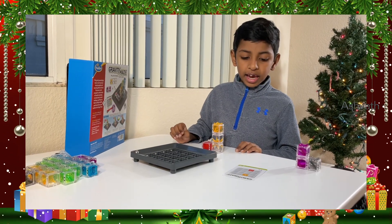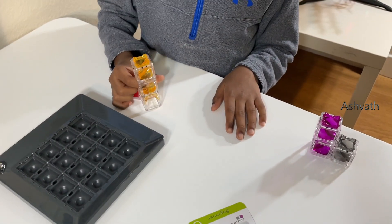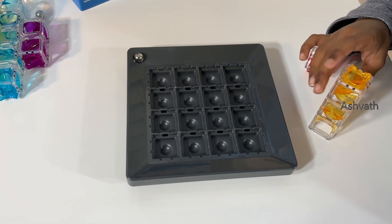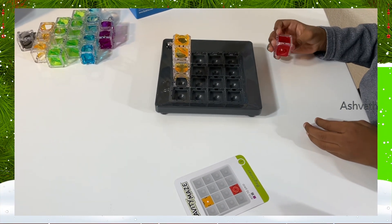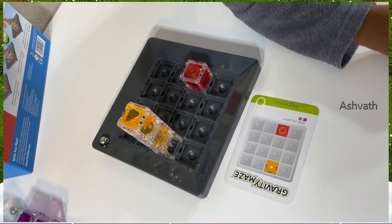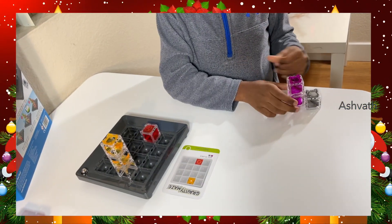First we need to take a Gravity Maze challenge card. I took the first one. We need to try making the marble go into the target block. On this card it says we need to put this yellow piece here and the red target block here. It says add to grid purple and grey. But if you take another challenge card, it'll say other two colors which you need to add to the grid.